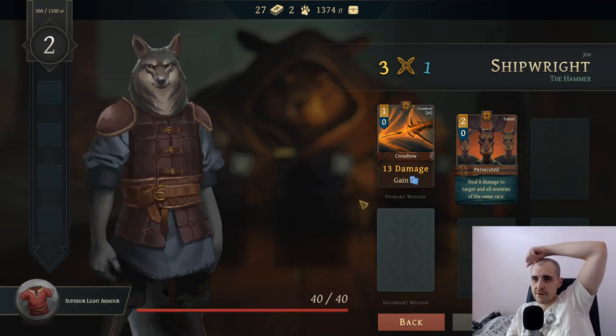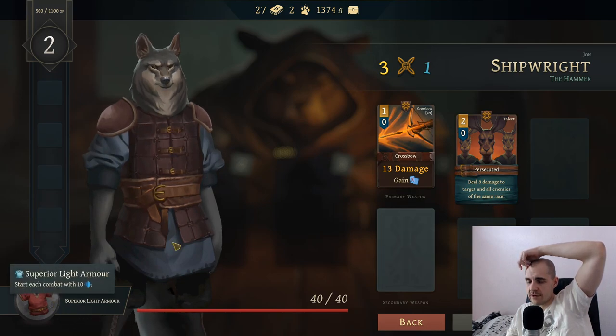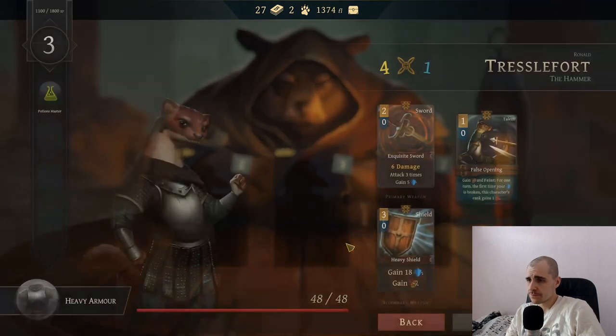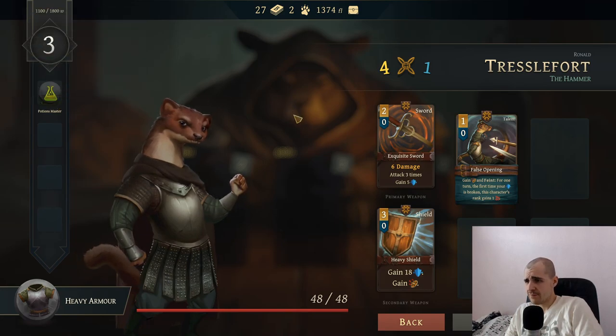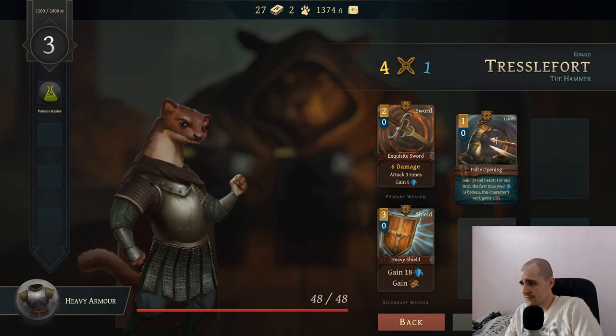So we got this crossbow guy who actually deals a shit ton of damage. Deal 8 damage to the target and all enemies of the same race - that's a crap ability. He also comes with a bad armor. This character cannot play cards - things down by one each turn, so this should be the last attack. Let's see what we have here. Mr. Weasel here who comes with heavy armor - that's pretty positive. When this character applies poison directly double it - that's pretty bad. Comes with a heavy shield.